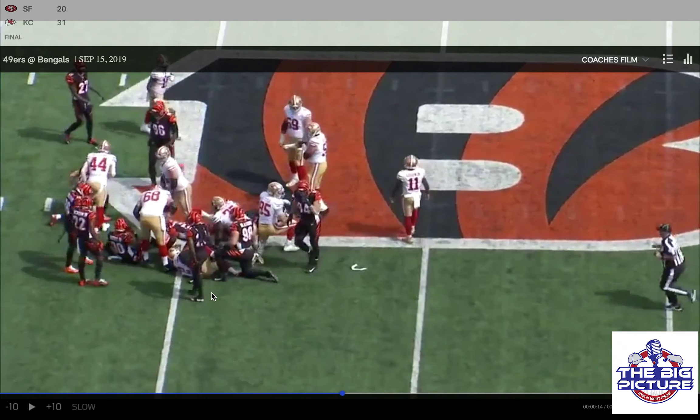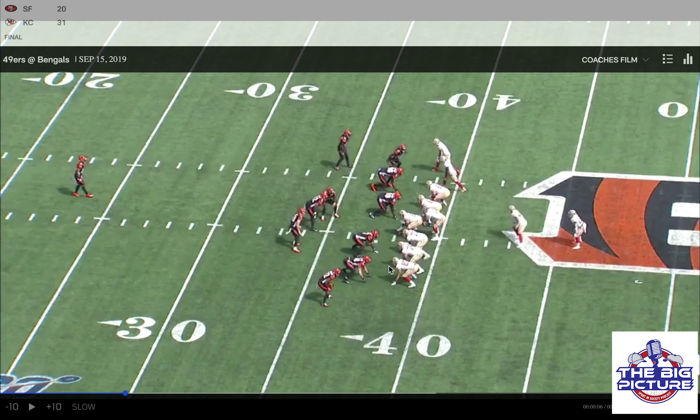We're playing second and four, which is right where you want to be. That was the 49ers' first play from scrimmage — a nice six yard run. Set up second and four, and they got an easy first down.